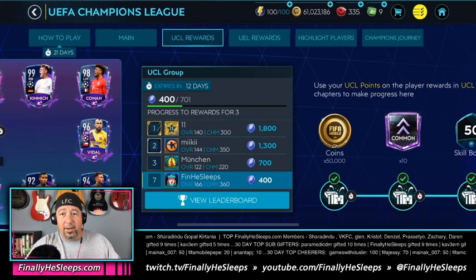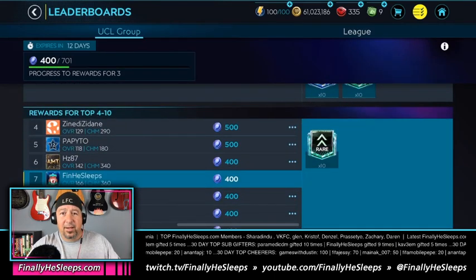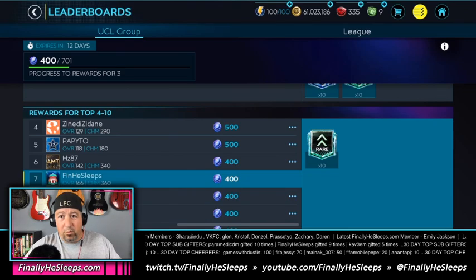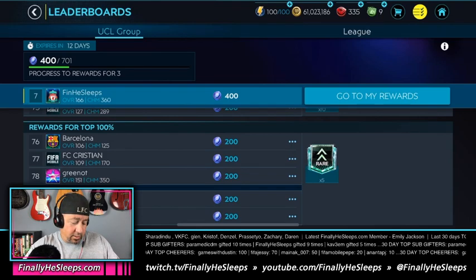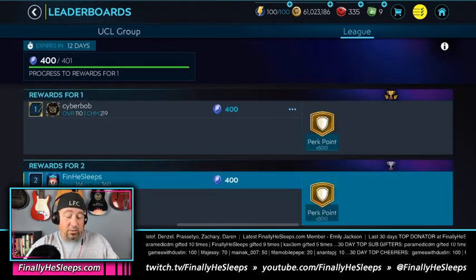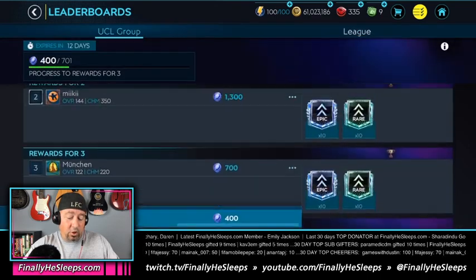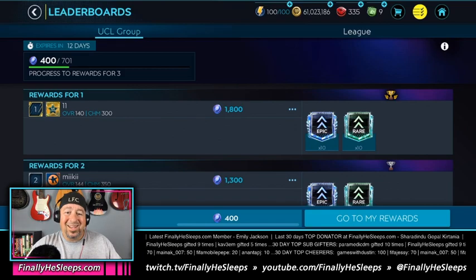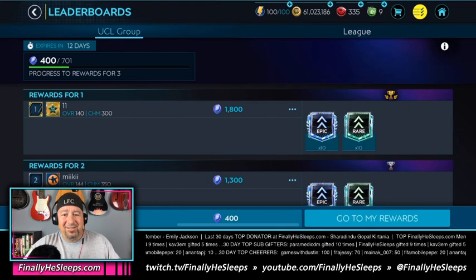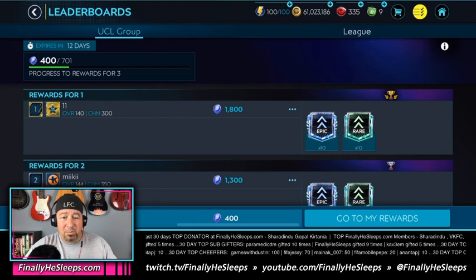The last element of this tab is the leaderboards, which is something new — kind of like division rivals. You have two different groups: a UCL group which is 100 random players, and a league tab which is just your league mates you're competing against. The rewards are perks for the league tab and various shards depending on how far you get in the UCL group. It's new and exciting I guess, but it's really just who's spending more gems and money in the game.